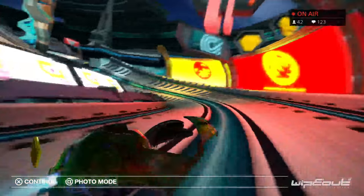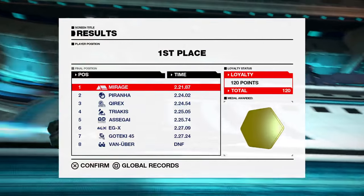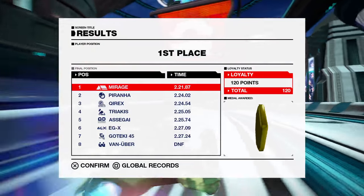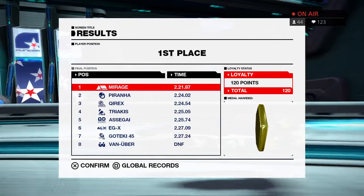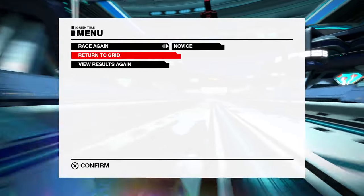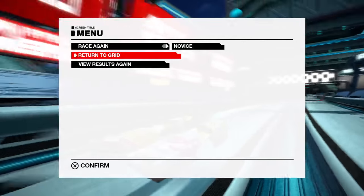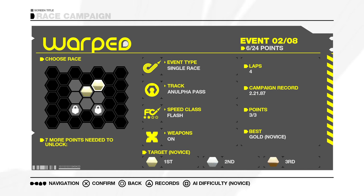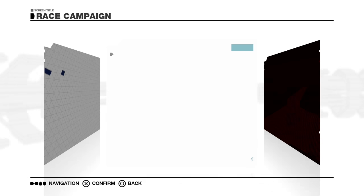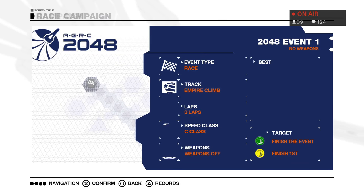Beautiful effect on the track surface. I could do Bond. Do you mean Sean Connery Bond? My name's Bond. James Bond. He pulls a knife, you pull a gun. He sends one of yours to the hospital, you send one of his to the morgue. That's the Chicago way. Although Bond never said that. Let's see. Where do we go? Let's try 2048. Yeah, let's give this a shot.